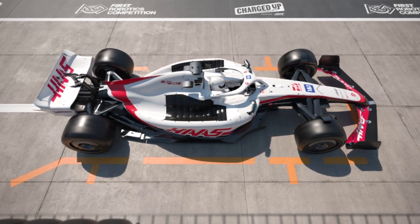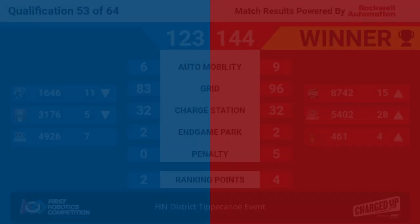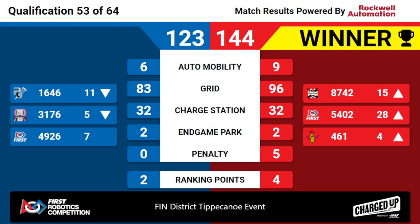Your winners are the red alliance with a score of 144, just above the blue alliance's 123. They gained four ranking points, allowing 461 and all of the red alliance members to increase their ranking score average, increasing their rank in the competition.